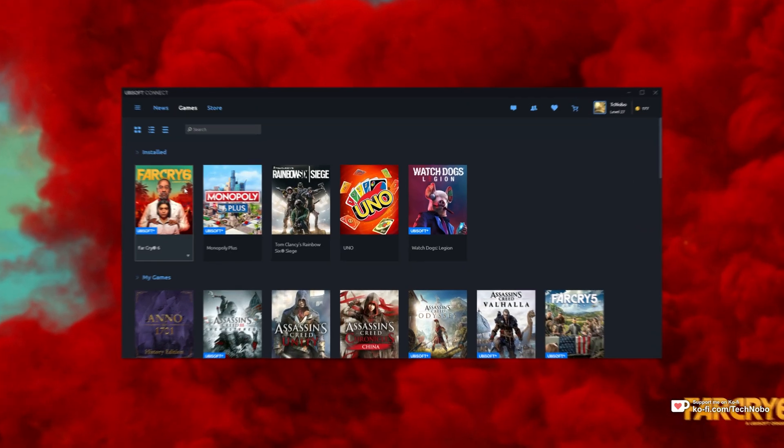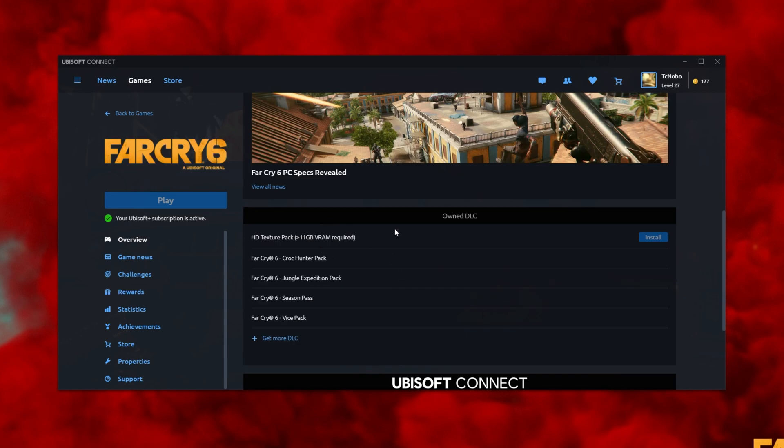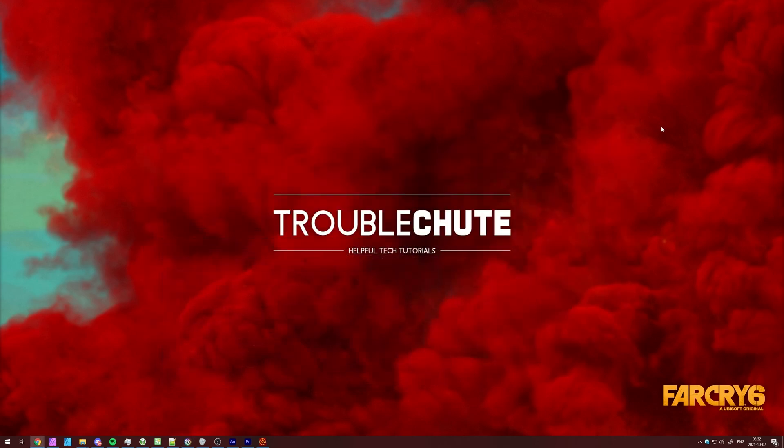Before we do, a quick note: in the Far Cry 6 game here in Ubisoft Connect, if you have the HD Texture Pack downloaded, you need a monumental amount of VRAM for it to work properly. Having this enabled may cause you to lose some serious FPS, especially on old graphics cards, as it requires more than 11 gigs of VRAM. If you want the absolute best FPS, try the game with and without the HD texture pack.